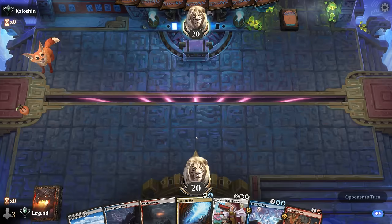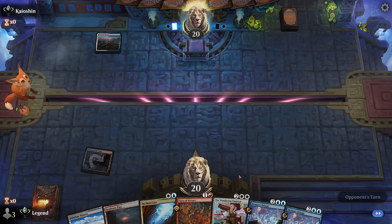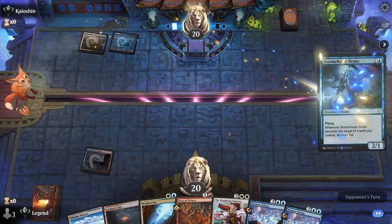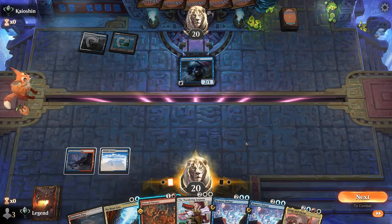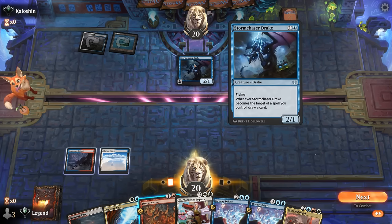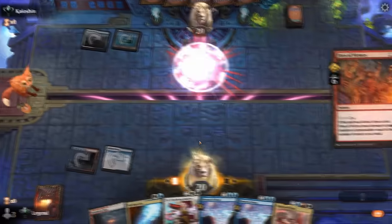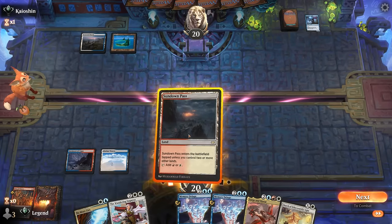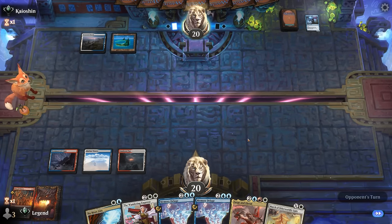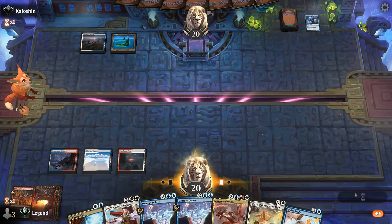We're on the draw with a solid hand — turn two we have a few interactive options, and turn four we have the choice between Emperor and Deluge. Opponent is on a blue-white pump spell deck. We could take out a key creature right now before they can protect it. We could keep up a counterspell but this will trigger even if we counter their spell as long as it targets, so let's just take it out now, even though a card like Virtuoso could deal more damage. Opponent passes without deploying a threat, which is great for us — though it means their hand is full of ways to enhance their creatures.